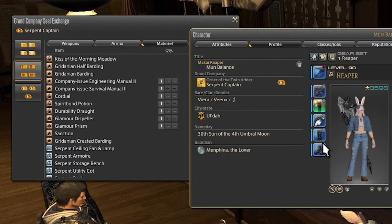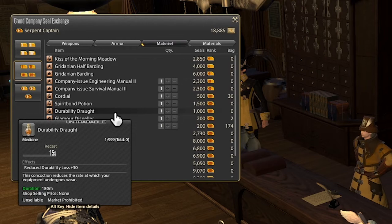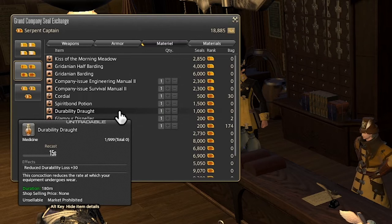Next we have the Durability Drop, which reduces the amount of durability that you lose on your gear over time — basically expanding the time you have between repairs on your gear.